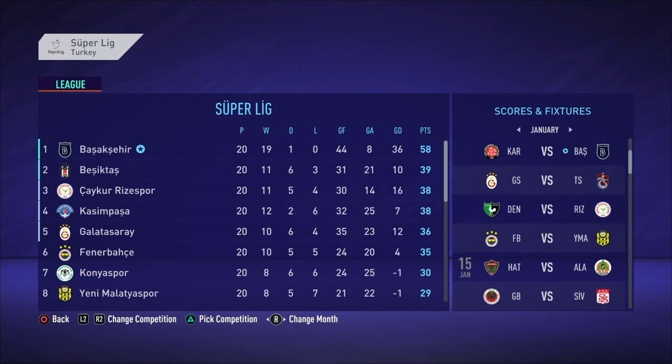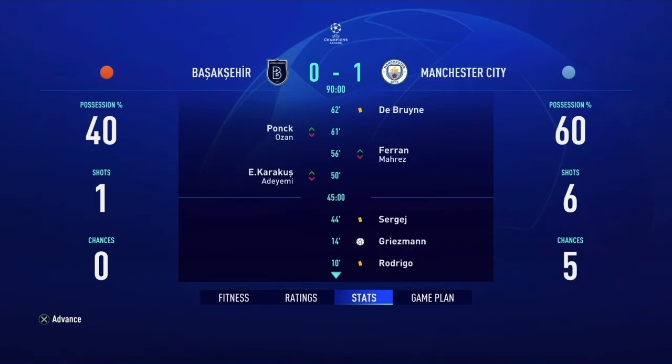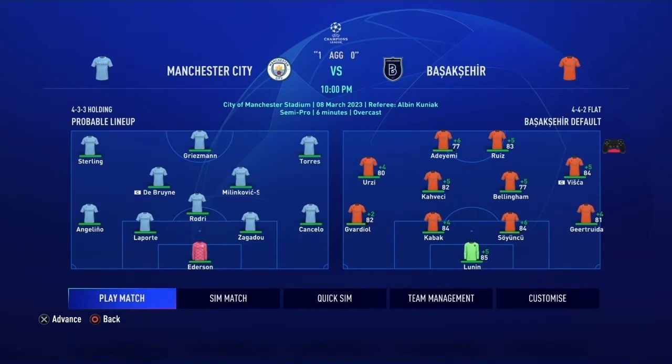We didn't do anything in January, so here we are for the home leg against Man City. They've got the core of their current squad and Griezmann as the attacker. We sim the game — we only lost 1-0; Griezmann got an early goal but we only created one shot. Now for the away fixture at Manchester City's Etihad — we're down 1-0 on aggregate, need at least two goals. Not likely, but we've got our normal lineup. Let's see what we can do.